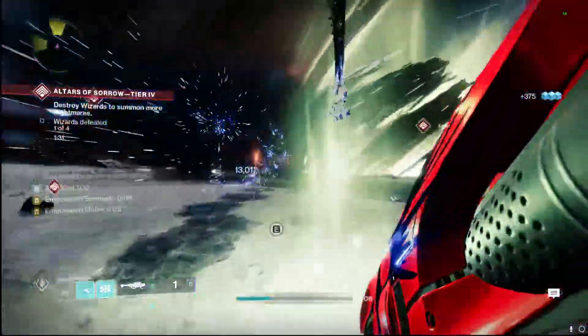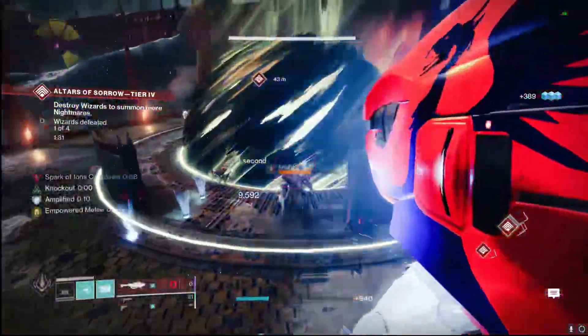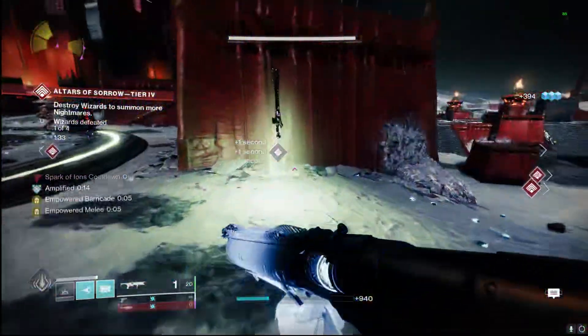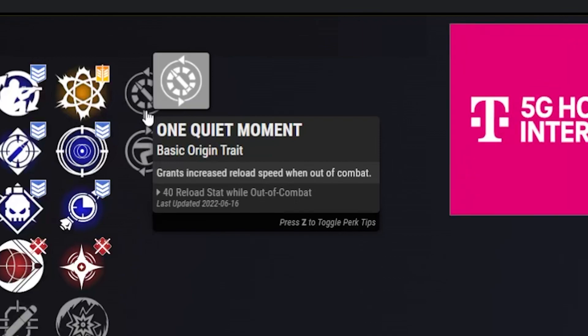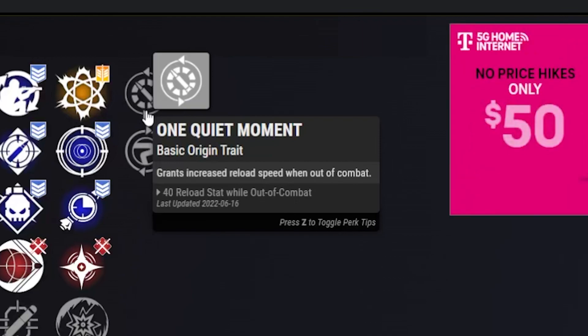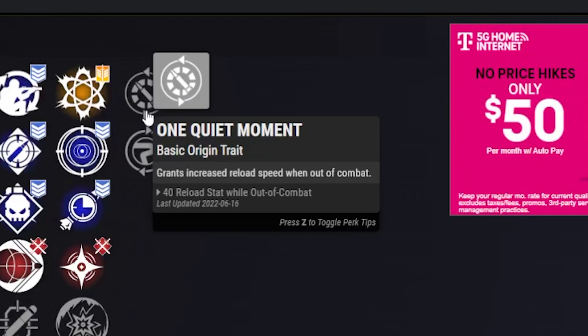We're going to go over PvP and PvE god rolls for you guys, because I'm definitely bringing this legendary Arc rocket with us into Lightfall for a few different reasons. First, we'll go over our origin traits. We have One Quiet Moment, which gains a nice increase to reload speed when we're out of combat — and it's pretty easy to get out of combat. You can see it proc in the lower left-hand corner by hiding around a rock.